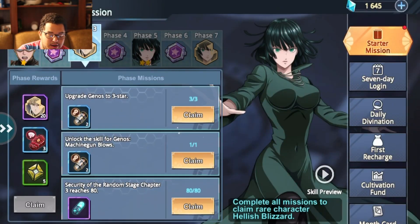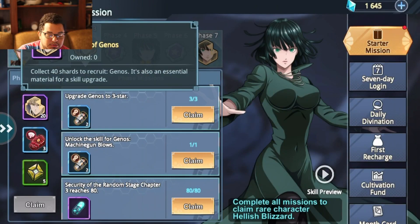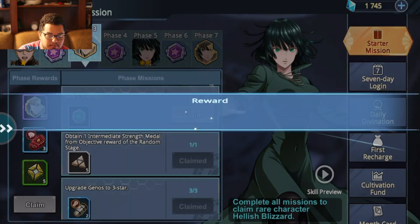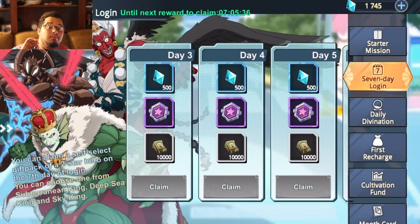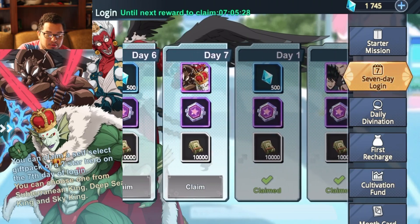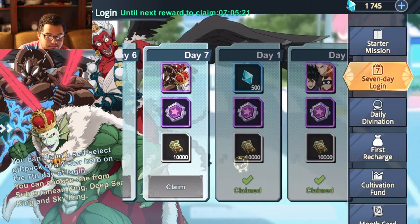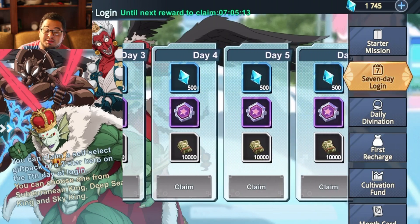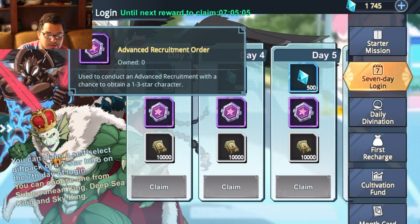You can get characters in here — this is where I've gotten my Moomin Rider. I'm about to get some fragments for Genos, which I need. Once you complete that, your 7-day login is the most important part for getting a heads-up advantage. You get 500 gems every single day except for day 7, where you get a character — Monster King Triad — which is going to be very good. Or you get a couple fragments, which is still very beneficial. Plus getting 10,000 cash is super beneficial for leveling up your characters and getting a better chance at characters with advanced recruitment orders.